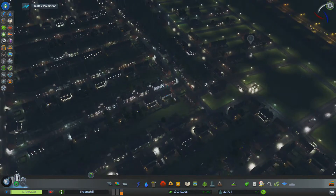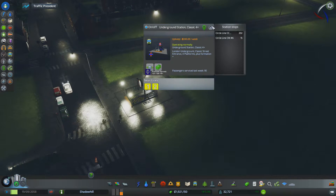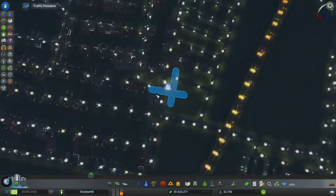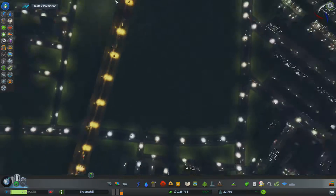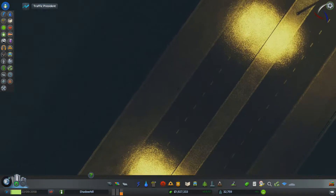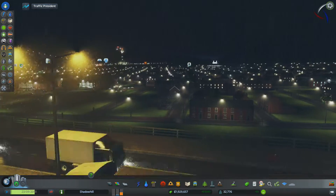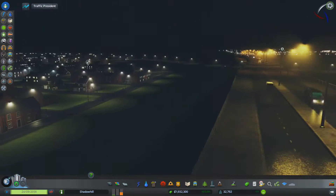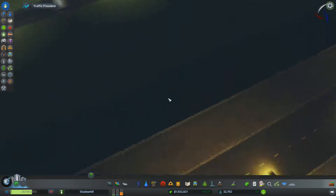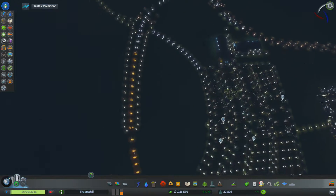We've got the tube station here — that's the circle line tube. I think we have other tube lines as well. I still haven't got first person camera working, but what I have got working is fine road heights, so I have got that working again. That's getting quite close to the overpass flyover bypass — whatever you want to call it — which is always a good sign.